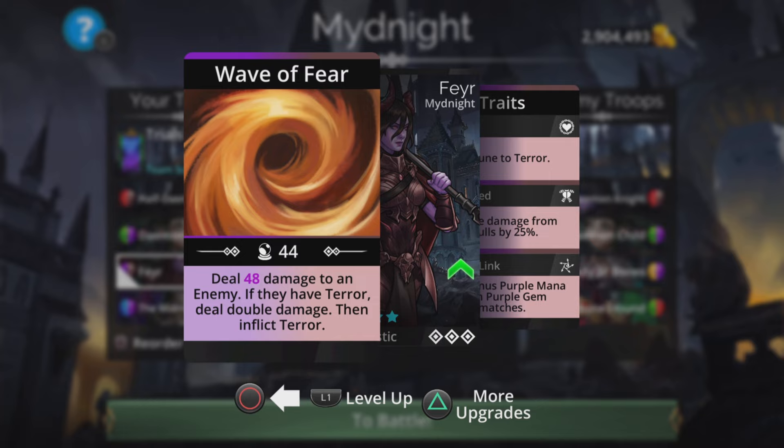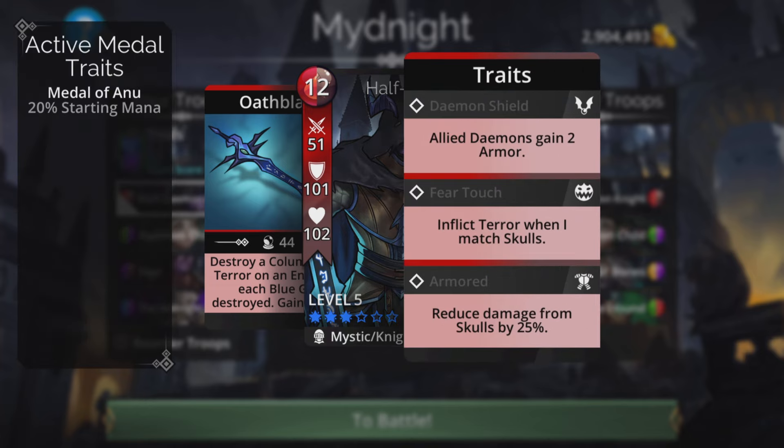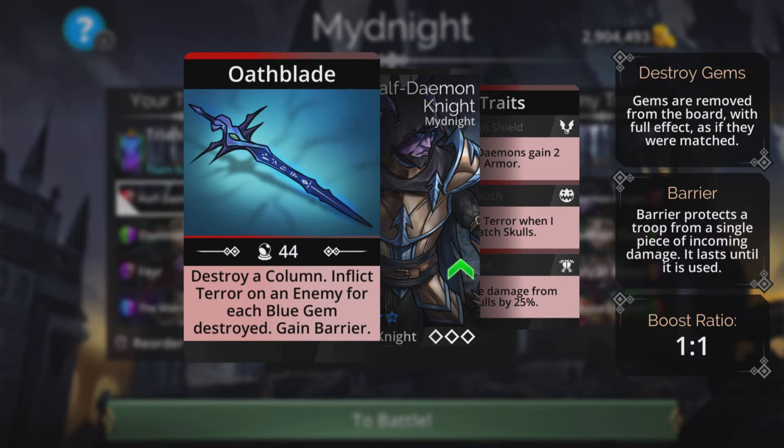We can terrify enemies in various ways. If you've got the Half-Daemon Knight from the Kingdom Pass — I think it's level 10 — you can unlock the traits and benefit from inflicting terror when you match skulls. I haven't got him yet so I'll have to do without him, but he's still really good anyway: destroys a column and inflicts terror on an enemy for each blue gem destroyed, and gains barrier.